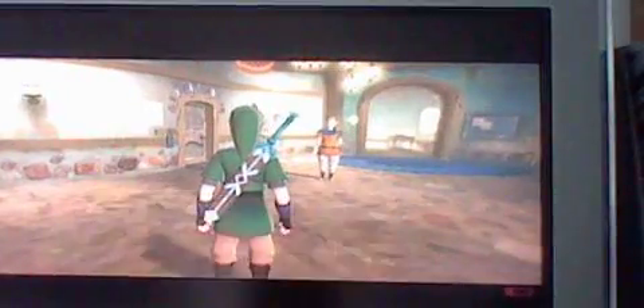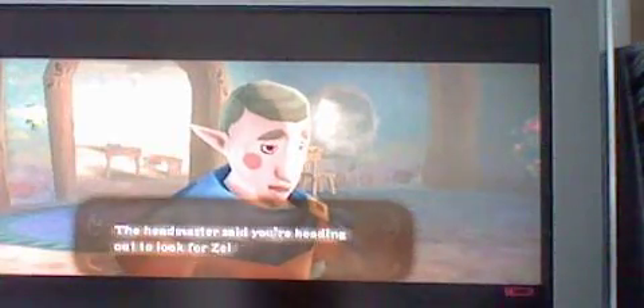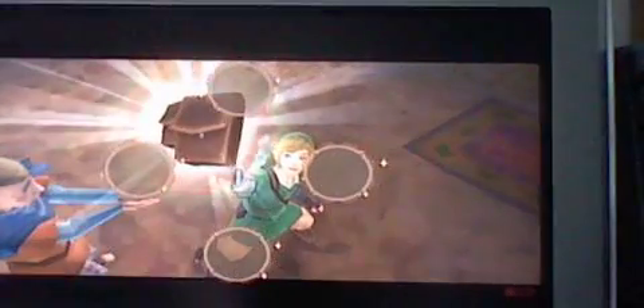We've got a bit of a couple of rupees. We still haven't got a shield, but we're going to go and get the shield. If you helped Flay to get rid of the barrels, Superland! I thought it was actually the windshield. I forgot.